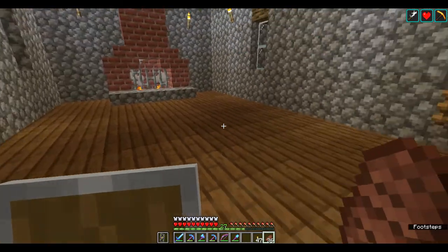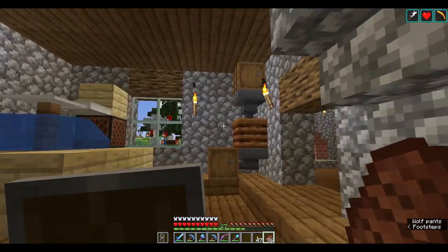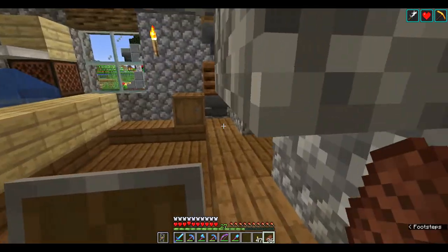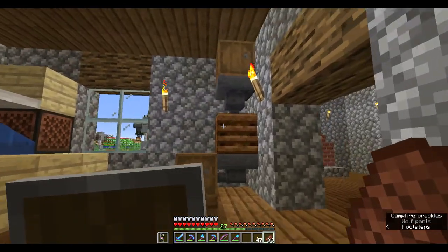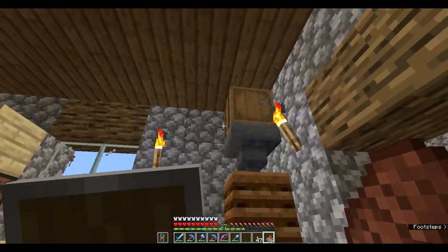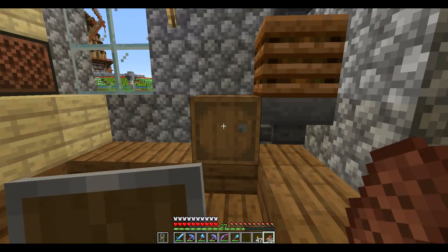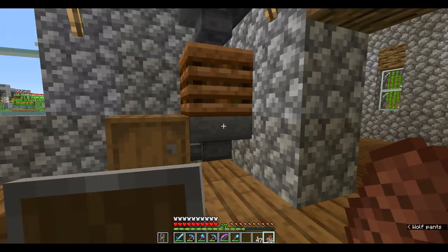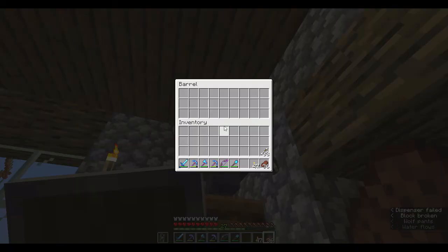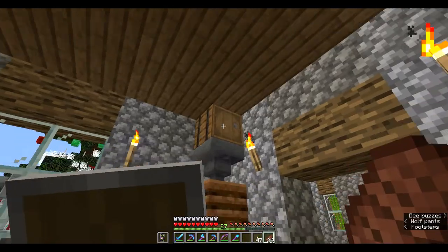This is going to be a lounge — I haven't finished it yet. I do things and then move on and don't finish them, so I should really spend a day finishing everything. This here is an automatic composter — really easy. Chest or barrel at the bottom as output, a hopper going into it, then your composter going into the hopper, another hopper going into that, and another chest at the top. This is where you put anything organic you don't want and it will turn it into bone meal. Just chuck it in and you've got bone meal at the end.